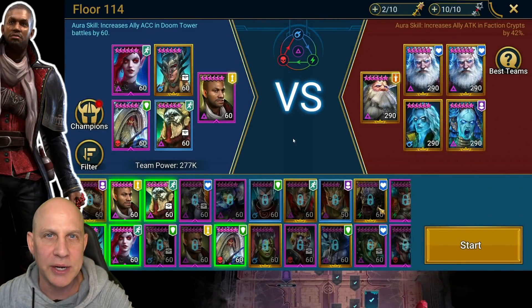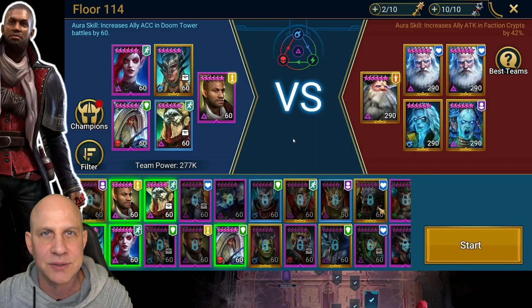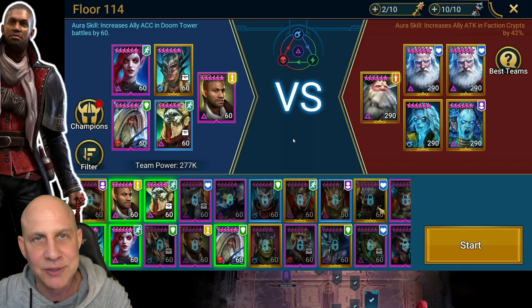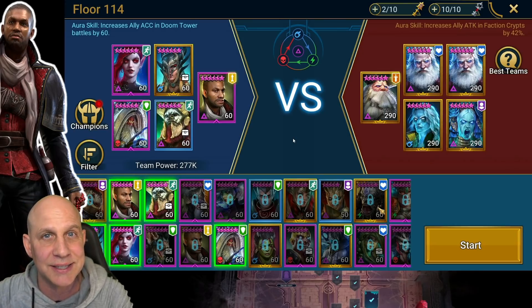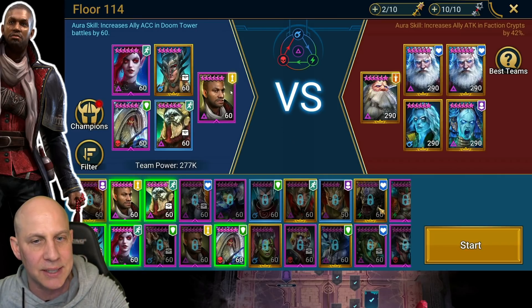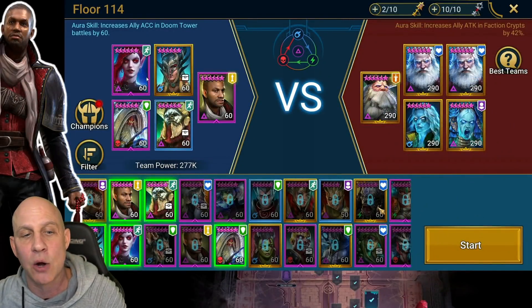Welcome back to Raid Shadow Legends. We are here going over Doom Tower floor 114, supposed to be the hardest Doom Tower floor. We've got a Siffy with two Rotos on wave two, and a Torment on wave one with Sir Nix and some more Rotos. What we're going to do is deplete anybody we want to kill with Inquisitor Shamal, which also gives us 60 accuracy in the Doom Tower.